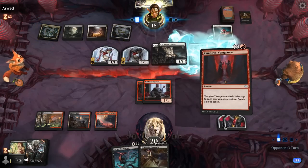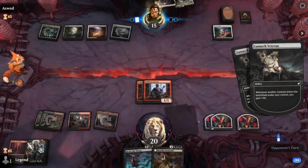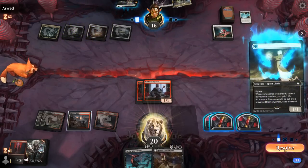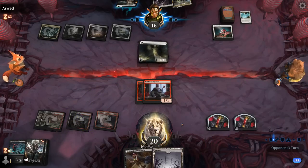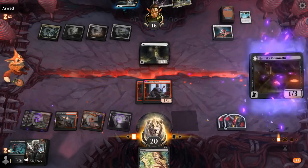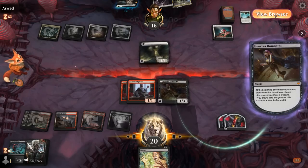There we go — nice Vampire's Vengeance. Could consider discarding Go for the Throat since we've dealt with Voice now. Opponent can bring back a Phantom, and then they'll be tapped out for Henrika, so we can make sure to draw an extra card right away. Yeah, I don't think we need Go for the Throat anymore. Use the rest to take Fateful Absence now. Make sure to draw — don't think we care too much about making them sacrifice Phantom, but the sacrifice isn't getting any better so sure.